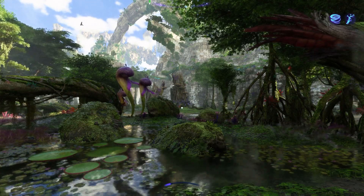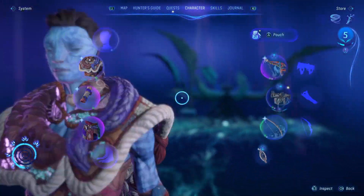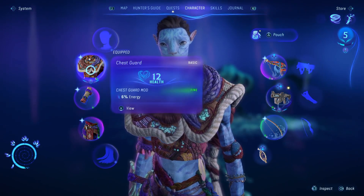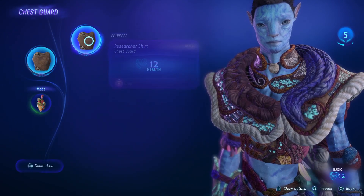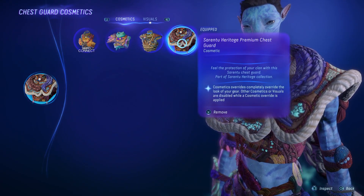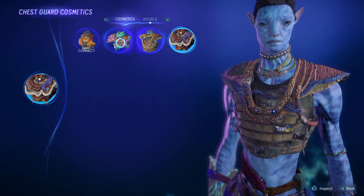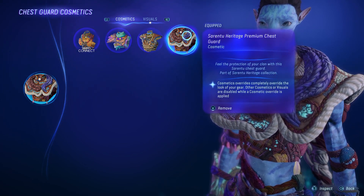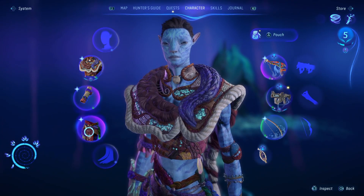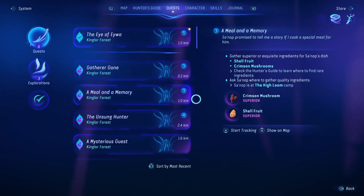Alright guys, welcome back to some more Avatar Frontiers of Pandora. Just before we get started, I've made a couple of changes to my character. They look a bit different, but this is purely cosmetic. I've got the Sorrento Heritage Premium Chestguard on, and it's the same for the Armguard and the Wastecloth as well. They're all the same set — I just thought I'd put them on, it looks a bit better.